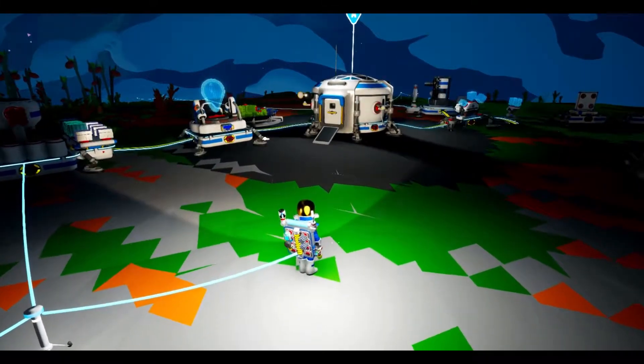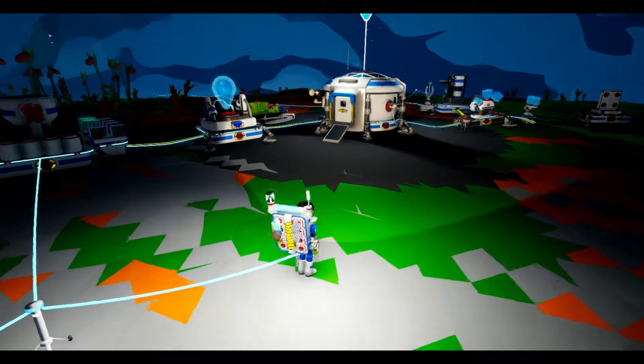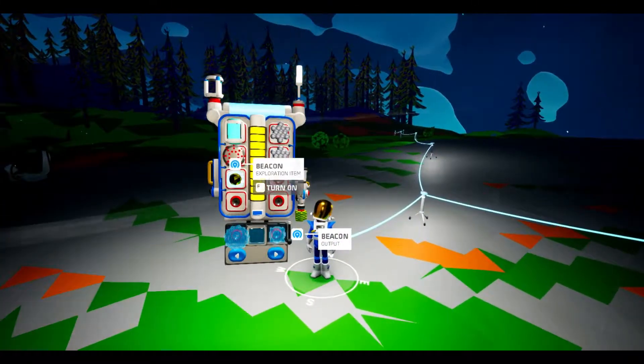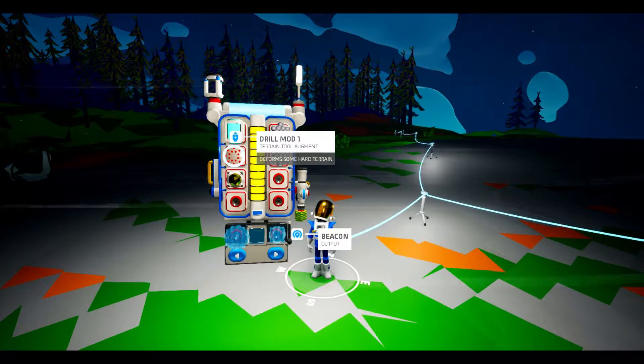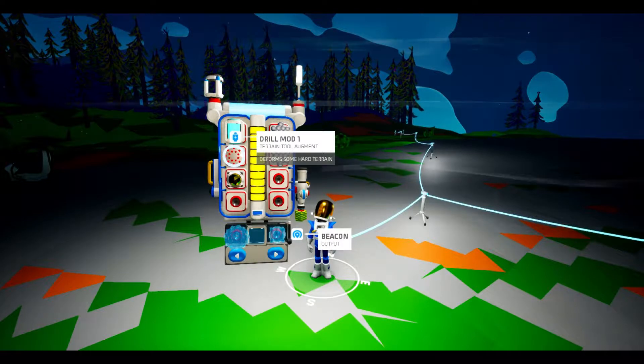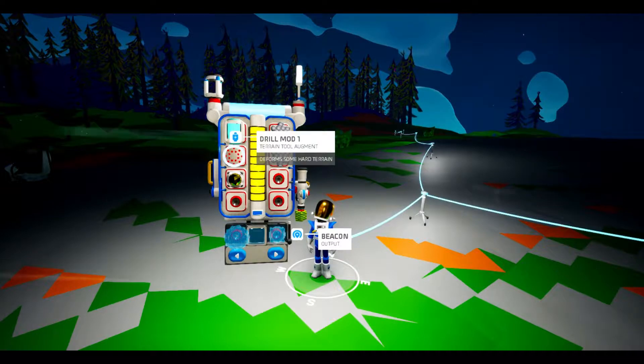I've done some research there, so we now are up to 7,200, which is pretty good. I also put a new beacon in, and I also had this drill mod. This allows me to dig into mountainside stuff better. You may remember when we were trying to find some copper — it was really hard to dig into the tough mountain cliffs to get that copper out. So this should allow me to do that a little bit better.